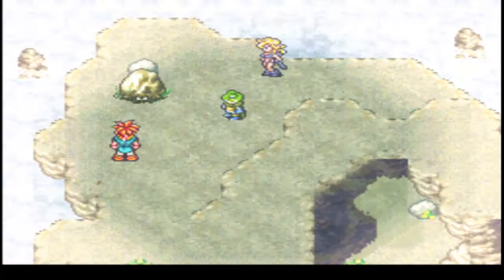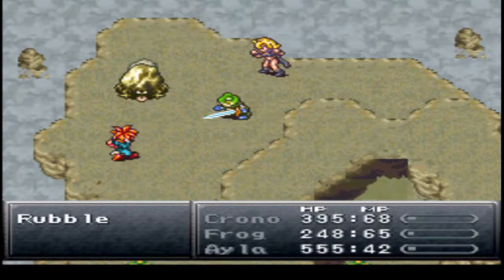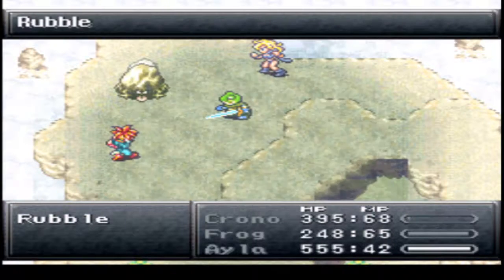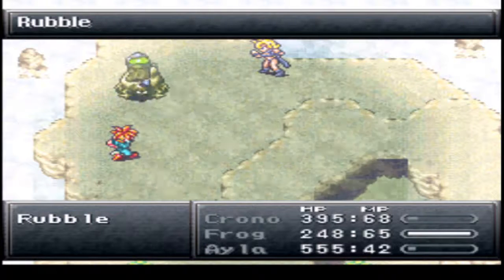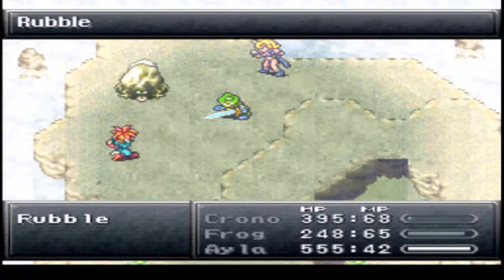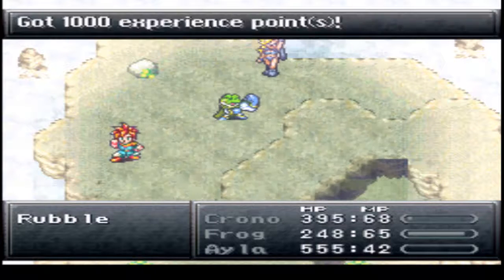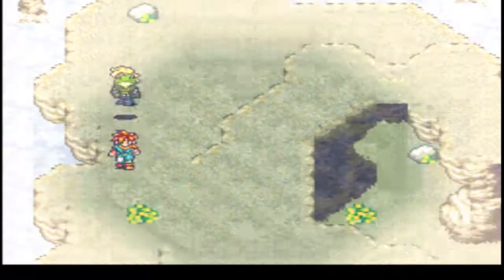Alright guys, let's do this. Forget you, Rock Guy! This is the day you go down! Yeah! No Frog, don't screw this up for us! There we go - Ayla got the kill. That is so helpful, it's not even believable.